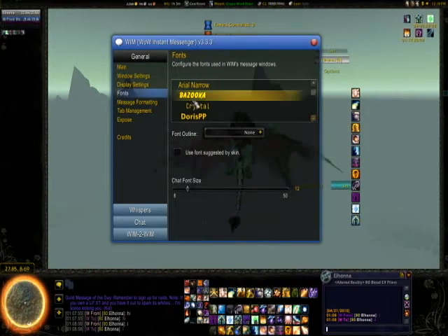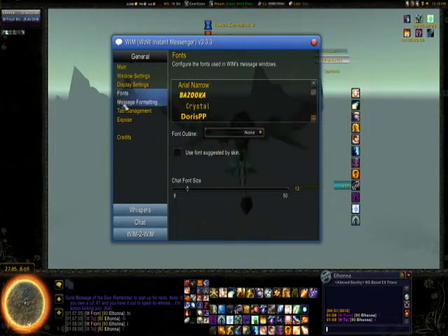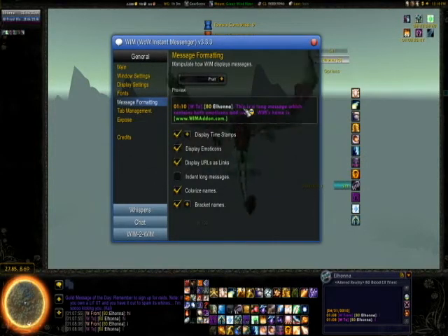For display, I use the defaults with the skin. For the fonts, I like Arial Narrow, so I kept it on Arial Narrow. I have it set up to work with Pratt so that my settings will work between the two - which, again, I explained earlier. That's why I use Pratt instead of other chat mods.